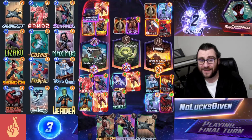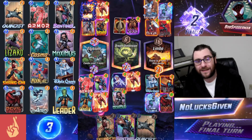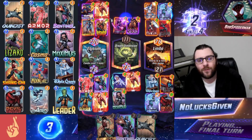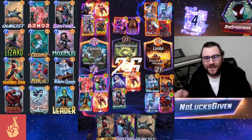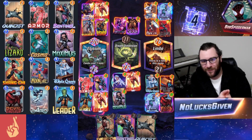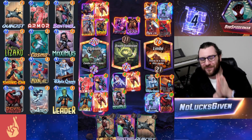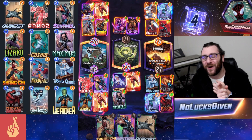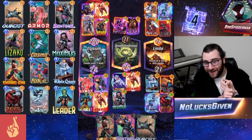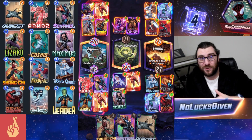Devil Dinosaur adds a bunch of power to Limbo, and then my opponent plays Super Scroll — and they Mystique to copy the Super Scroll. My opponent stole those cards back way more effectively than I ever could imagine: 200 power in Elysium, 76 power in Limbo, as my opponent gets to copy my Iron Man, my other Iron Man, my Blue Marvel, and my Devil Dinosaur for just absolute massive power.